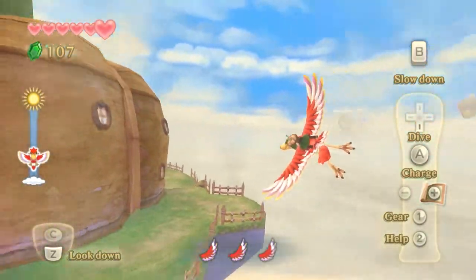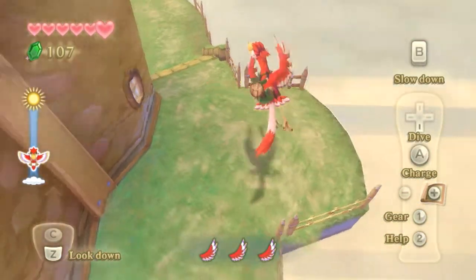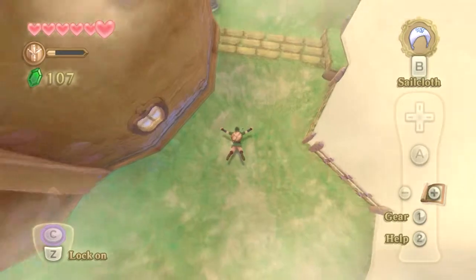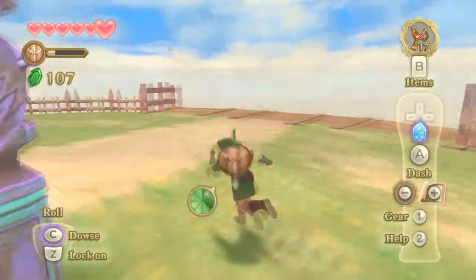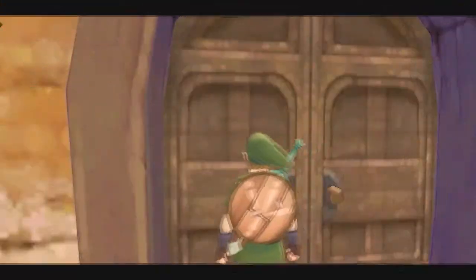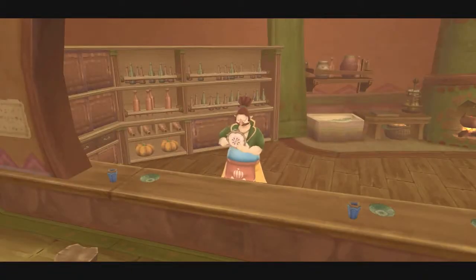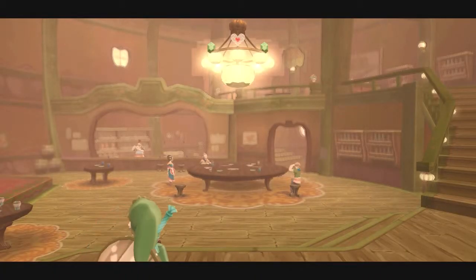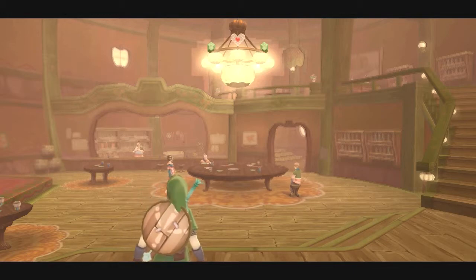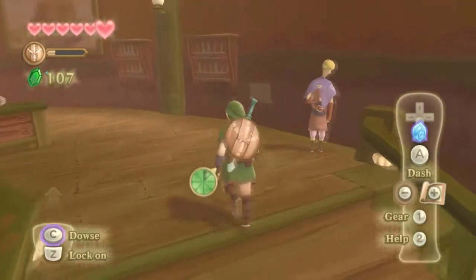How'd you jump down? Oh yeah, face palm. There we go. Alright, what's in here? Hmm, a heart piece. That heart piece.